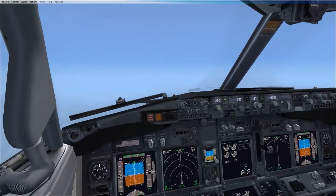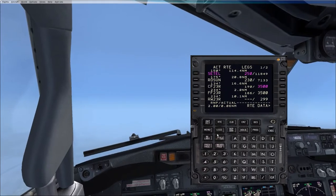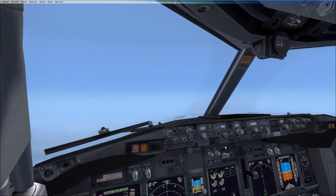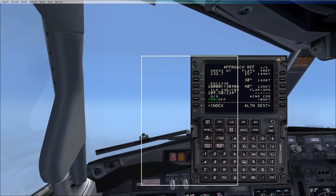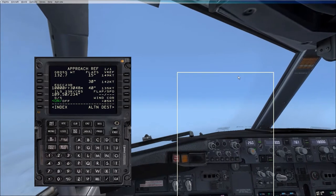So let's start setting up for the approach. Okay. So we're going to Manchester. So we're doing our 5Bs again, right? So let's start with bearings. So hit INIT REF. Now it's your approach ref. So it's going to tell you on there — ILS frequency for 23 right is 109.5. Let's set both NAVs to 109.5.